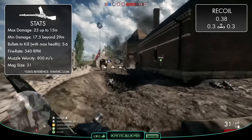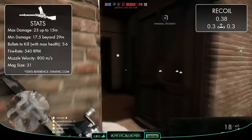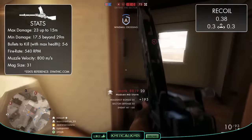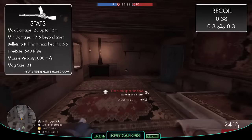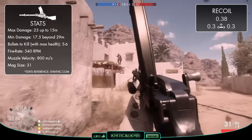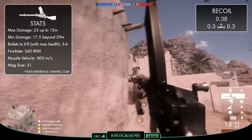Taking a look at those damage values, we can see that the Madsen's maximum damage reaches the figure of 23 up to 15 metres, which then starts to drop down to just 17.5 beyond 29 metres. This means that the gun's going to need up to 5 bullets to drop another player in those closer proximities, but if your enemy is further away, then it's probably going to take 6. Headshots are going to amp up that damage a bit, and you'll require fewer bullets to kill.